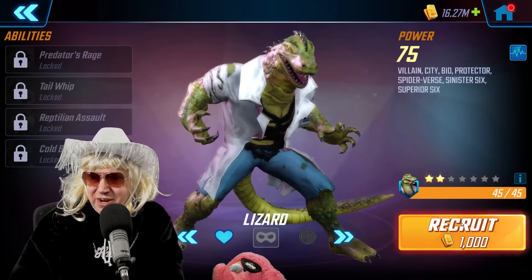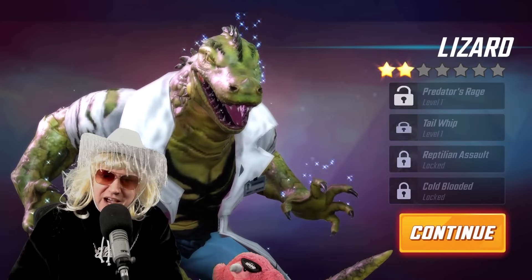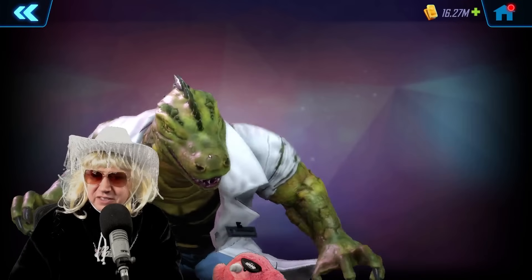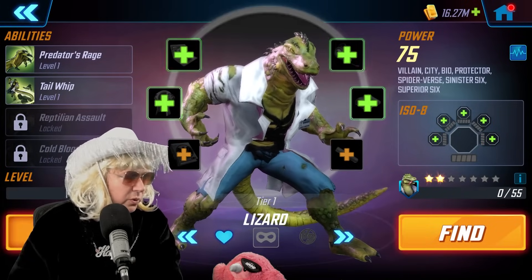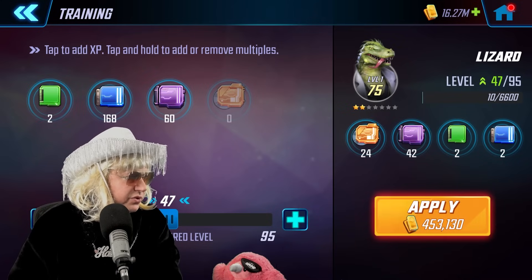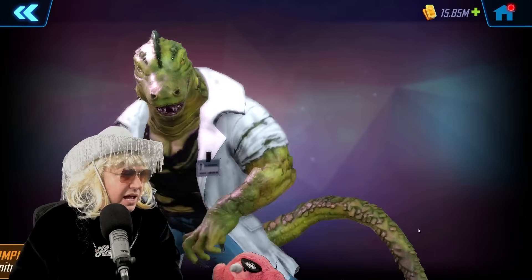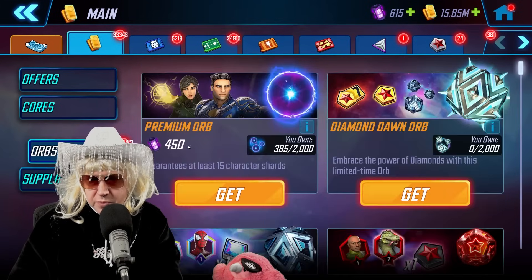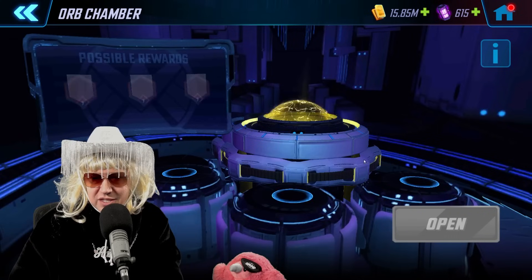We're going to do seed theory. I've got some elite fours, elite fives, and elite sixes. If I don't pull any for Lizard I'll open an elite seven for sure, but I feel my elite sevens need to be converted at this point. Seed theory is real — everybody knows it's real. We'll spend 400,000 gold and then open gold orbs.